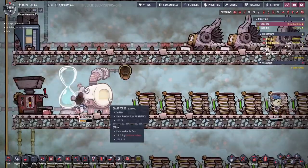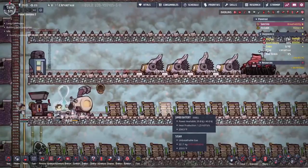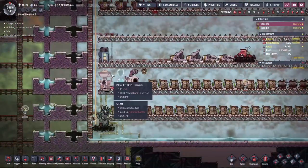This is a partially functioning industrial sauna. The metal refinery is used to heat the water at the bottom into steam.